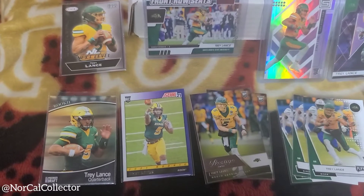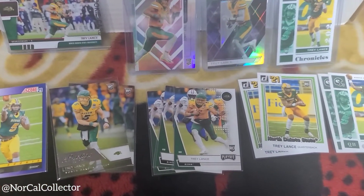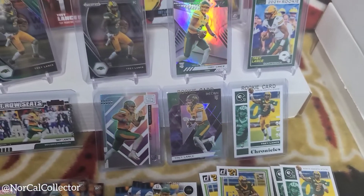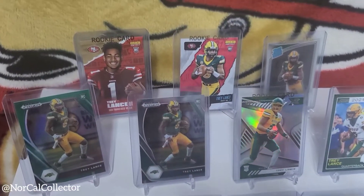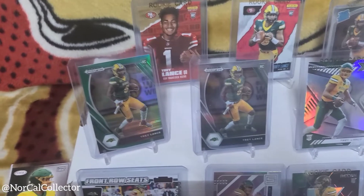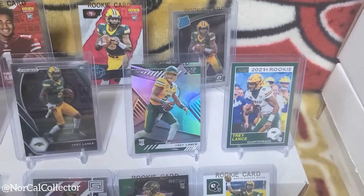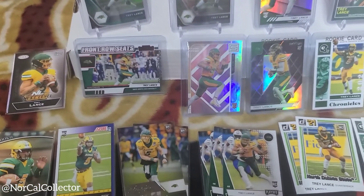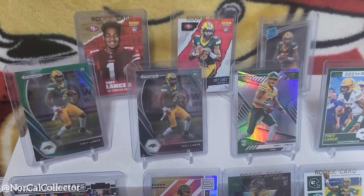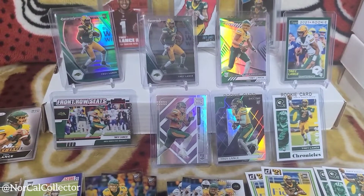As you can tell, it might be some Trey Lance cards that I picked up — he's my PC player. As you guys know if you follow my videos, I'm a Niners fan, San Francisco Giants, and Sacramento Kings — those are my PC teams. I also PC players, so it's good to have a high prospect or rookie on your team. I think Trey Lance might be a good investment so I've been stocking up. Pretty much all retail, so all you high rollers — this is not for you guys.